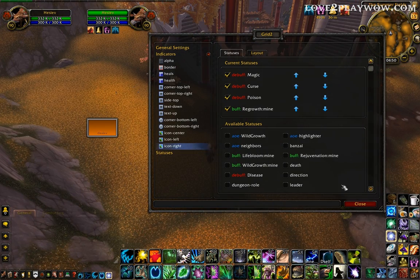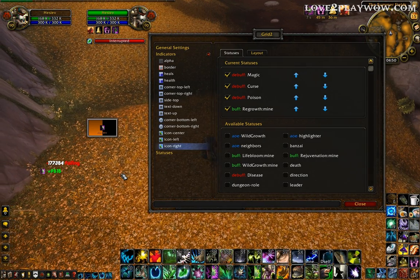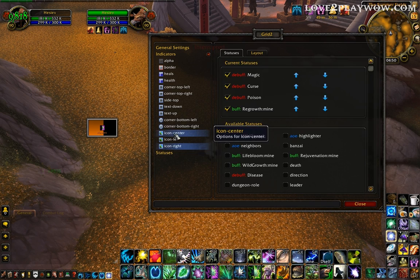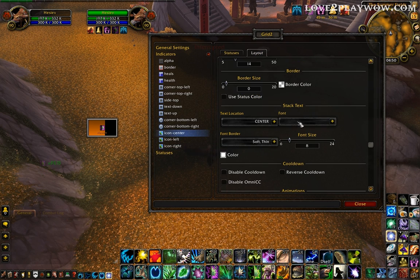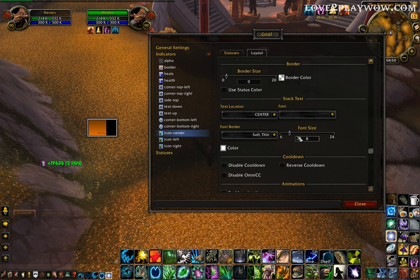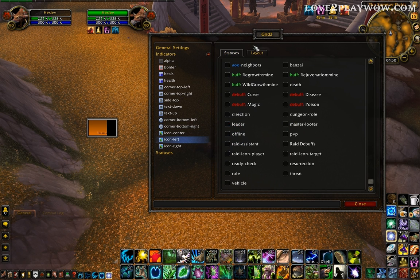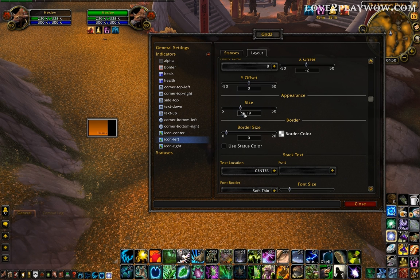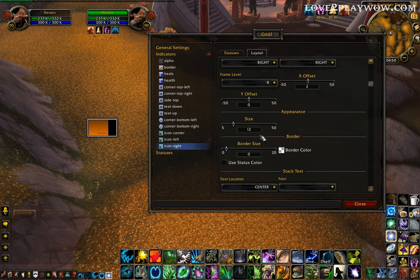But the sizes are wrong right now — you see they're small, not what we want. So we make them larger. From Layout, icon center, Layout, Size — let's make it 20. Icon left, size 20. Icon right, Layout, 20.